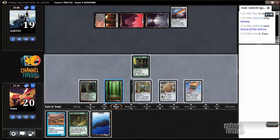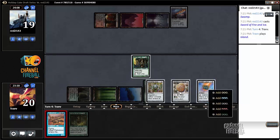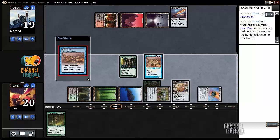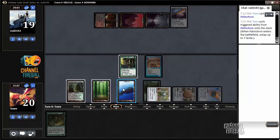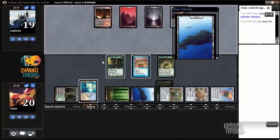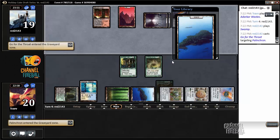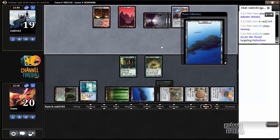Three, four, five, six, seven — I guess we can play the Oracle and Palancron. We've really got nothing too much going on, but we'll have an opportunity of top-decking just about anything and going nuts — like Sphinx's Revelation, for instance, or Demonic Tutor to find Sphinx's Revelation. Although it looks like we've just got islands coming. We could have played the Oracle only. Go for the Throat — there goes our Palancron. At least the opponent has nothing, so we don't need to worry about the sword just yet.